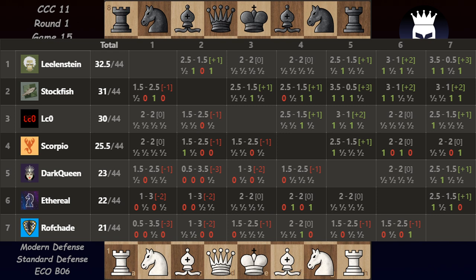Scorpio became very, very strong lately. We have Dark Queen in fifth, Ethereal, and Roughshade. All these engines qualified for round one of the event, where they are joined by other strong engines: Komodo, Houdini, Komodo MC, Fire, and Stouffleys.